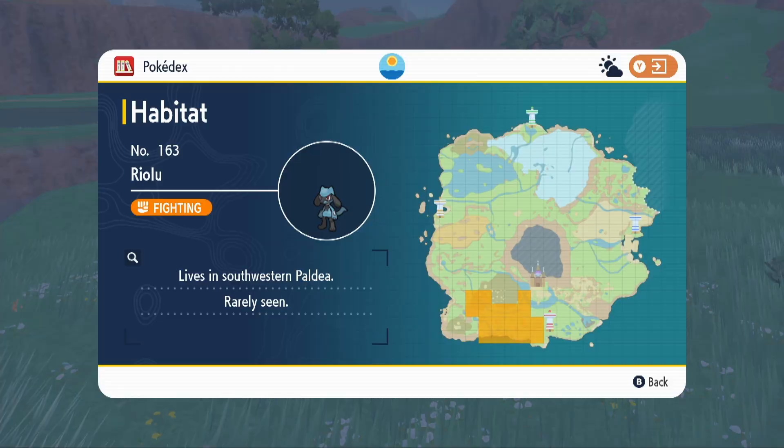Let me show you the Pokédex entry real fast. You can see here the habitat — it's this whole swath of zone. You can get here early game, but that's literally the only place that you can find the lowest level form of this evolution.